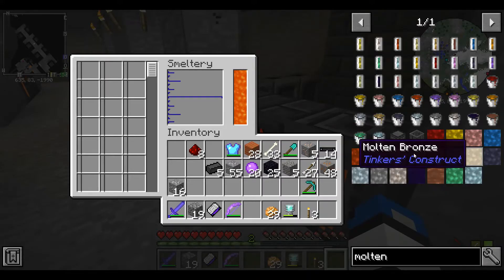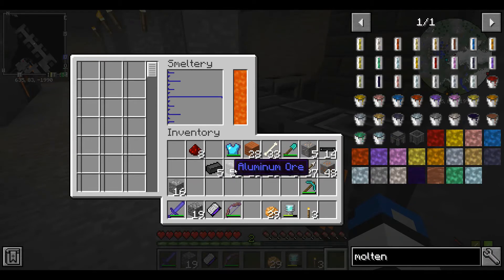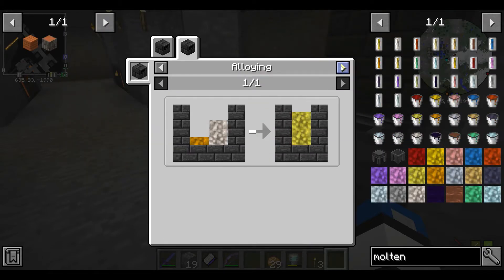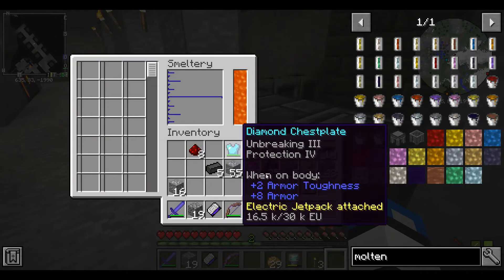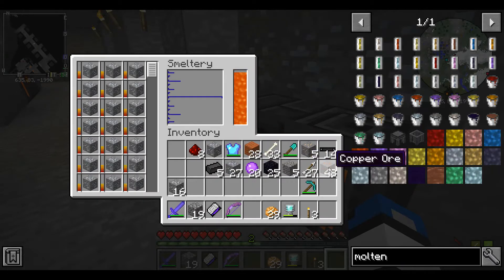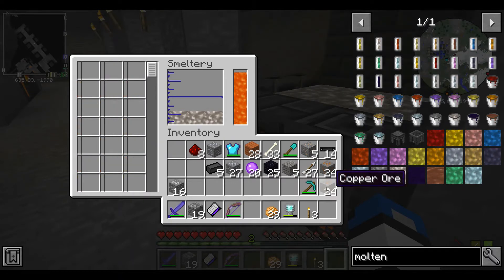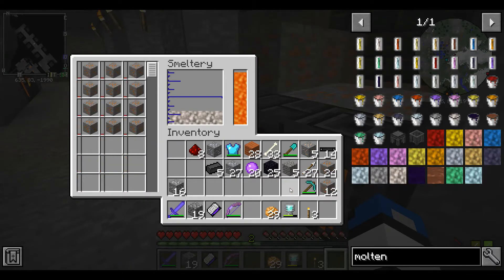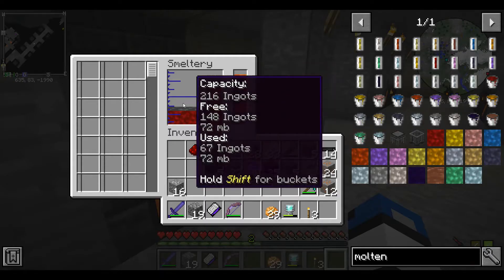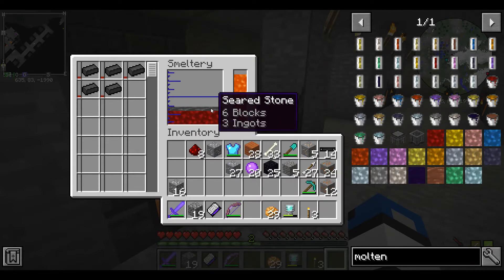Now it's the next one: aluminum brass. This takes some copper and some aluminum — aluminum goes quickly. I got the seared stone in there.